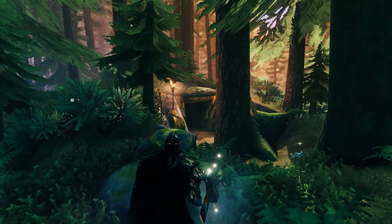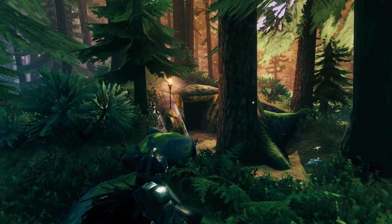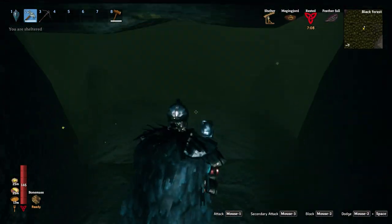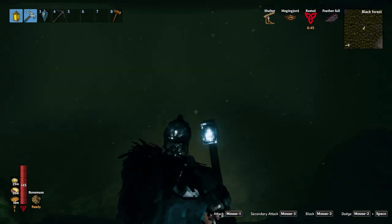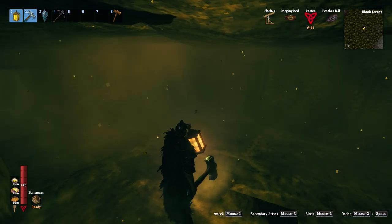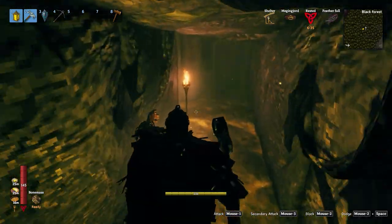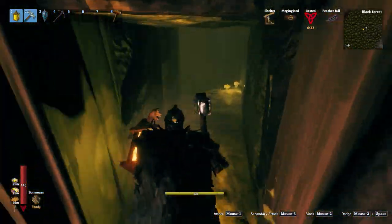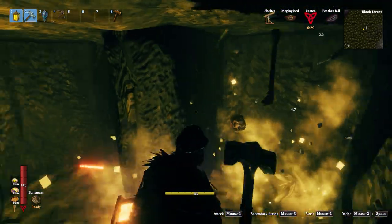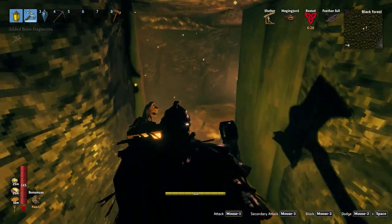Eventually I did make it to our first destination, the smoldering tomb. And I brought the Frostner with me, because I know we're gonna find a whole lot of skeletons in here. I think it's the appropriate weapon - it's not too overpowered, but I mean, it's gonna be overpowered. I also brought a Diverger lantern, because it's a tomb and it's gonna be dark. So let's explore this thing.